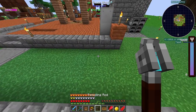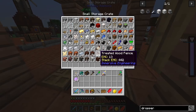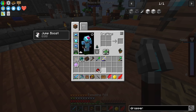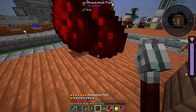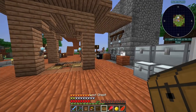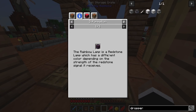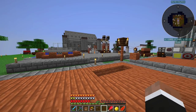So you drop redstone on the ground and right click with this wand - let me actually just show that. There are rainbow lamps here - redstone lamps that show a different color depending on redstone strength. That's interesting.